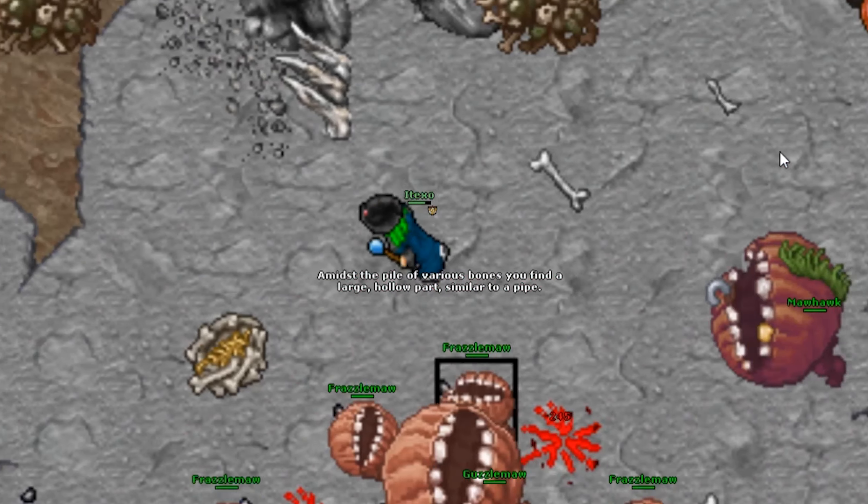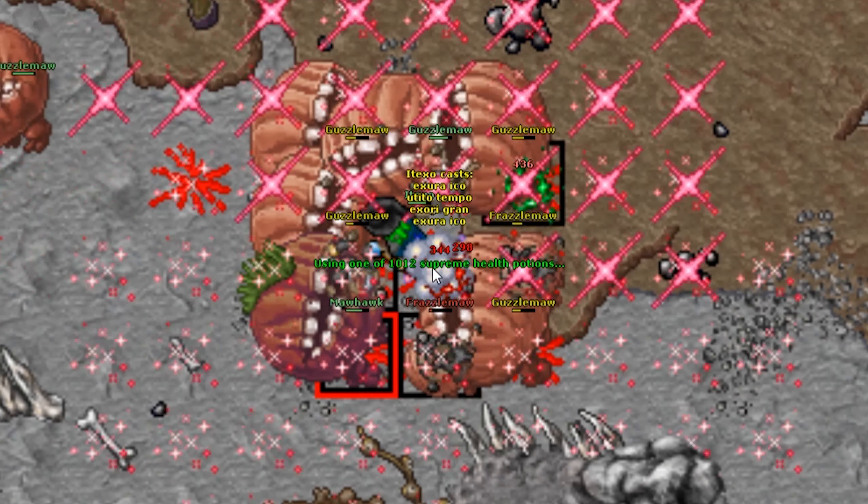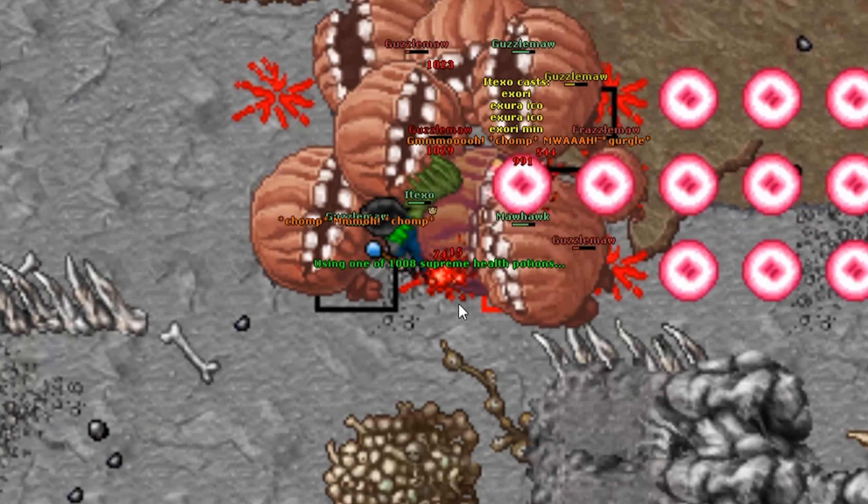This is a mini boss that always drops Clusters of Solace and Unrealized Dreams. Beware of his attacks — this is a strong version of a Guzzlemouse and it summons some of them, so you have to be careful when you face him.